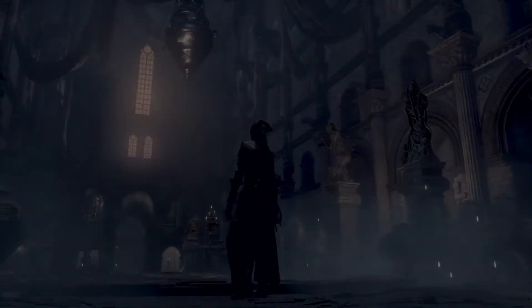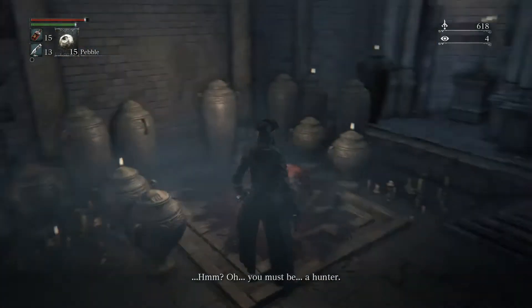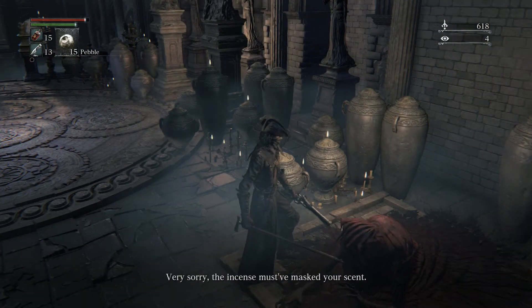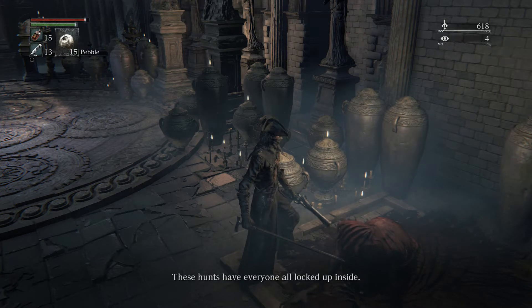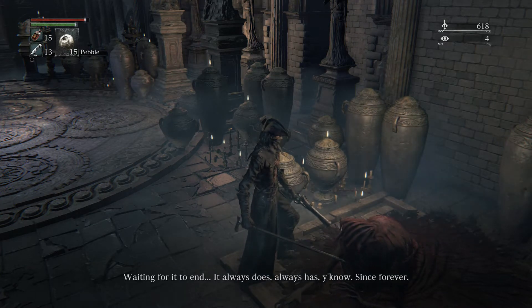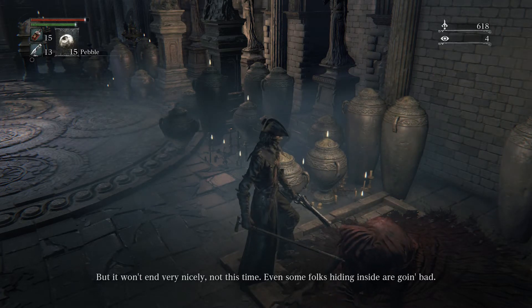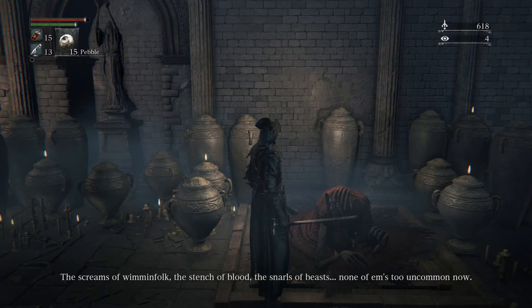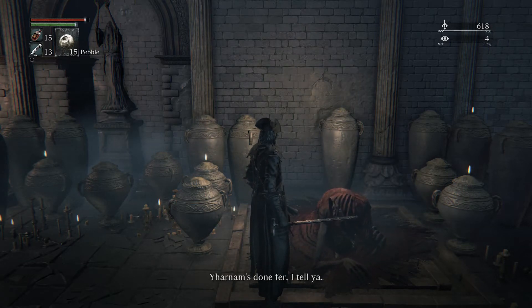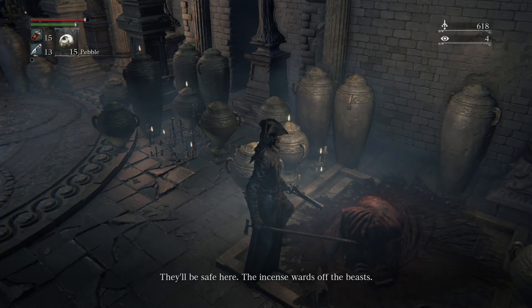Anytime I hear that bell, that's not a good sign. Oh, there's a lamp right there — yes! Cathedral Ward. NPC says: 'Oh, you must be a hunter. Very sorry, the incense must have masked your scent. I've been waiting for one of your ilk. These hunts have everyone all locked up inside waiting for it to end — it always does. But it won't end nicely, not this time. Even some folks hiding inside are going bad. Tell anyone with their wits about them about this chapel — they'll be safe here. The incense wards off the beasts.'